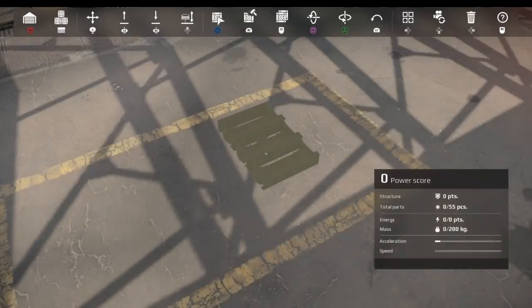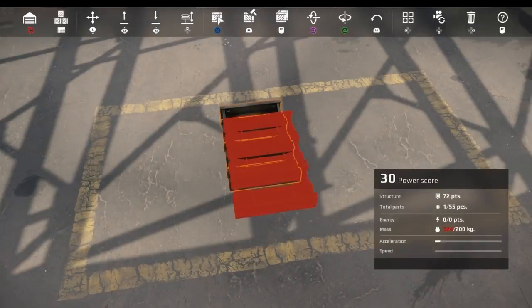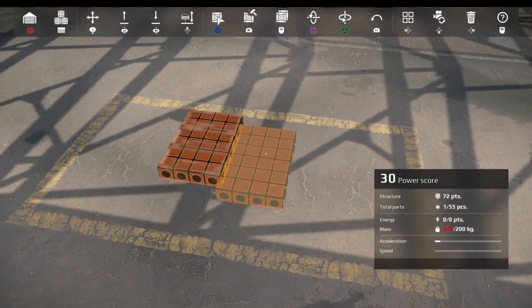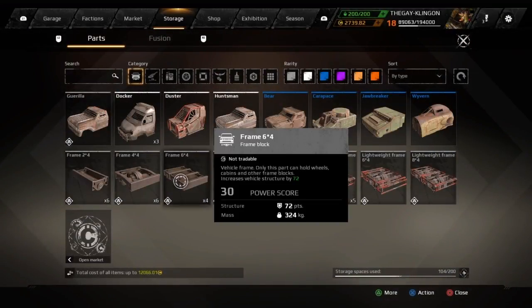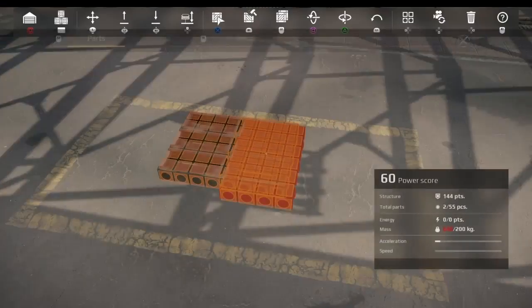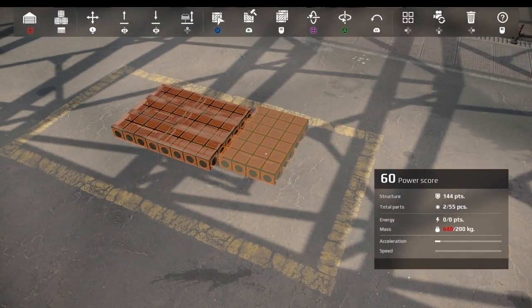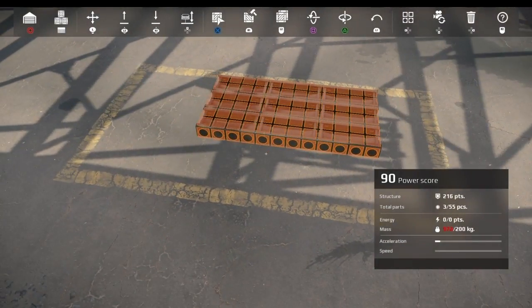Welcome to the first of my vehicle builds. Today I'll be showing you how to build the basic tank — a tank that can still kick ass. There's no secondary weapons in this one; that'll be a later build. I also do a heavy tank build, speed builds for races, and of course the nimble raid vehicles.